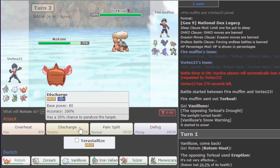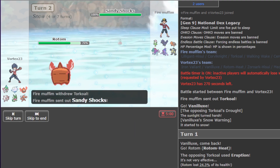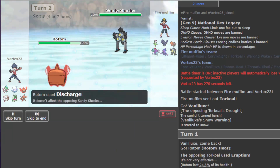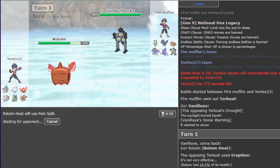We go Rotom-Heat. We can just let a Discharge rip here. If he goes Sandy Shocks, that's all right — we'll just Overheat because he can't really touch us either. Actually, I'm going to Pain Split here to get a little health back.